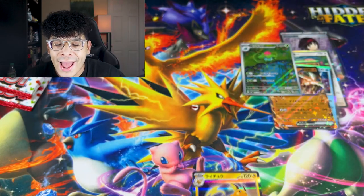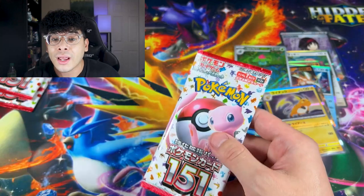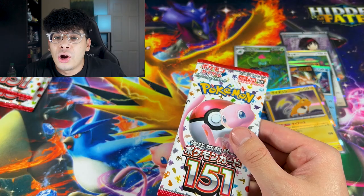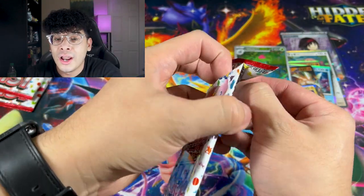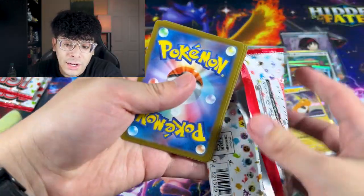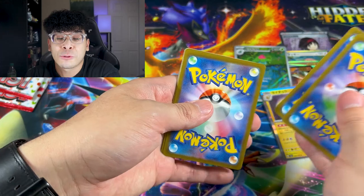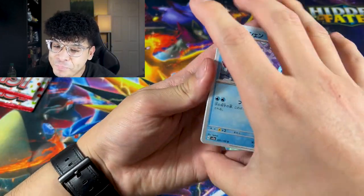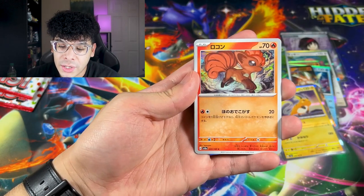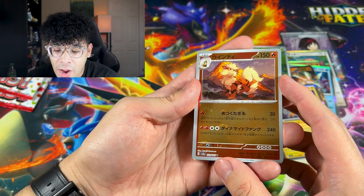We got the Ivysaur art rare with Bulbasaur on the reflection — I like that — and we got a Raichu. Sleeve up the Ivysaur. We're on a grass theme: we got Ivysaur, and Erica as the best pull so far. Erica is basically the grass gym leader, so we'll call her the grass queen.